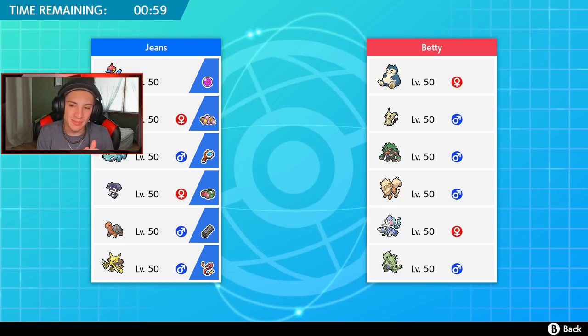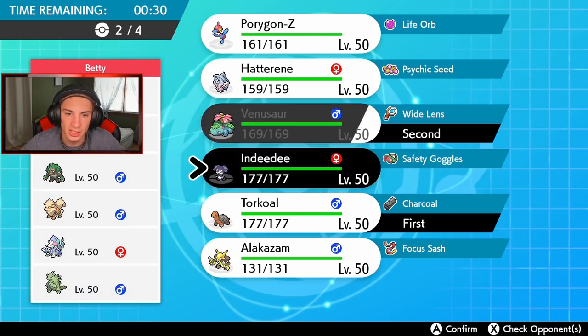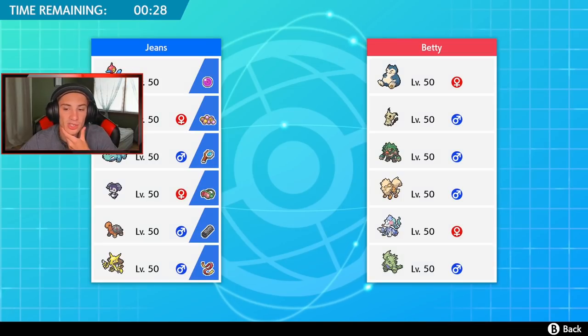Starting off today's video going up against a Snorlax, Mimikyu, Rillaboom, Arcanine, Primarina, and Incineroar. I don't really have one Pokemon to define their team — it's just an all-around team. He has Rillaboom with the Grassy Surge so I kind of want to just go into my Sun and roll from there. Go Torkoal — he has Sandstorm but that's fine. I think we go Torkoal into Venusaur. I could go Psyspam or bring Alakazam with Porygon-Z in the back.